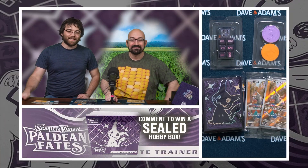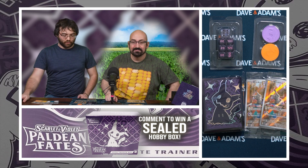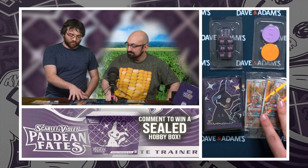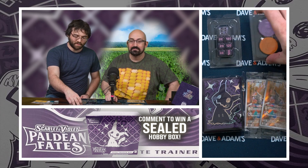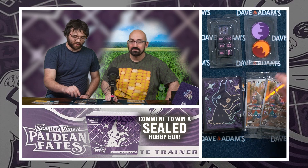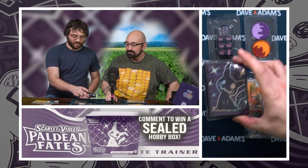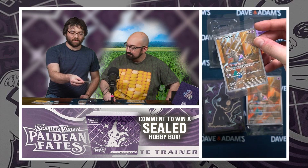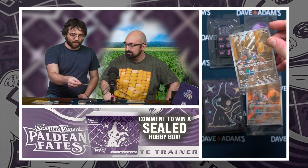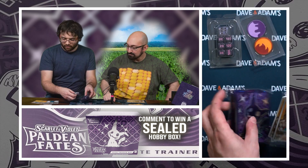So we've opened our 18 packs and two ETBs of Paldean Fates. We've got some pretty cool stuff to show off here. Starting with the things that come in every ETB — these are what the dice look like. Standard poison and burn counters. Very, very cool Mimikyu sleeves — I actually like these a lot, the sleeves are foil. And a very cool Mimikyu promo to go with it. This card's actually not bad competitively either. Mimikyu is very cool.